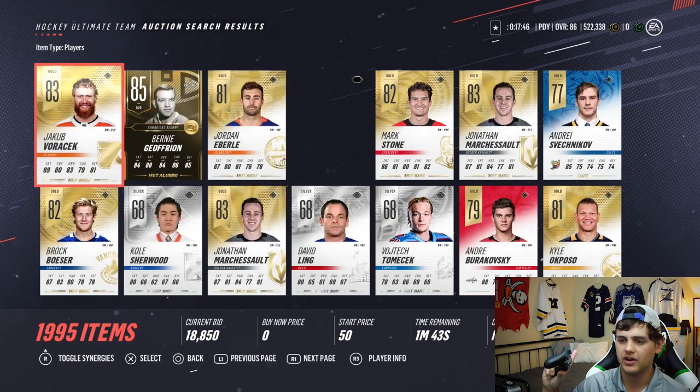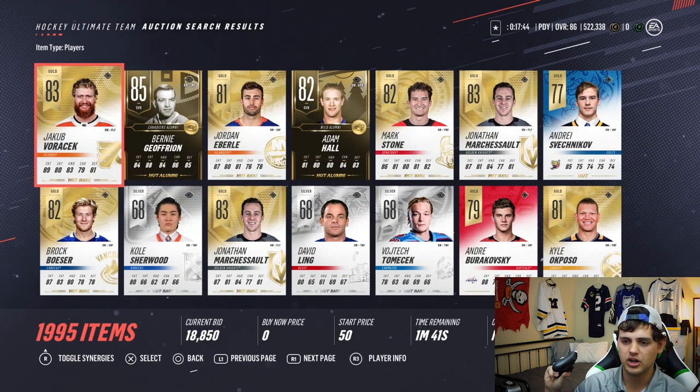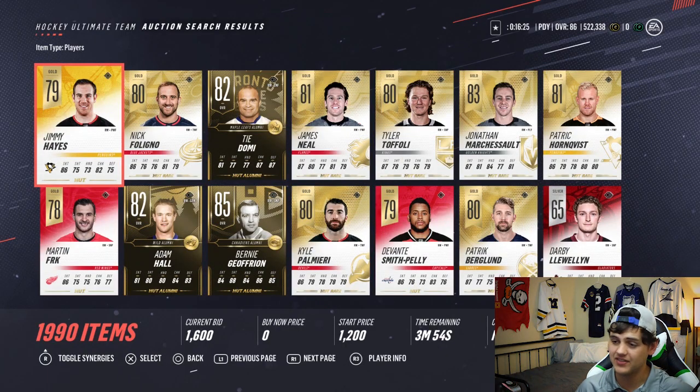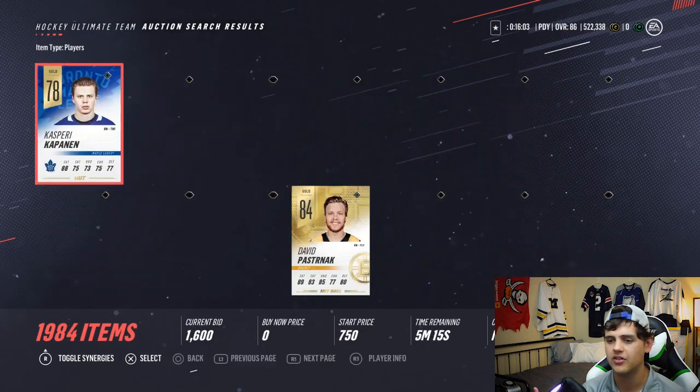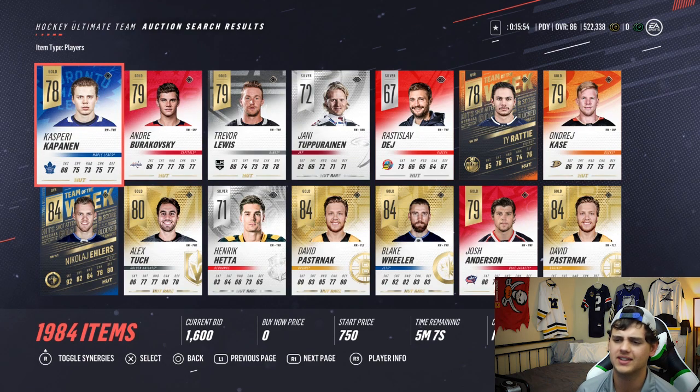Let's see who the next right winger is gonna be - it's gonna be Brendan Gallagher with 84 hands. With the next selection, it's obviously not gonna be Ty Domi. Let's see the hands: 76, 77, 79 - Jonathan Marchessault has 84 hands, he's our third winger. For the final winger, Andre Burakovsky has 88 speed and 77 hands. Checking others - Ty Rattie is just under that, so Andre Burakovsky is gonna be the final right winger.